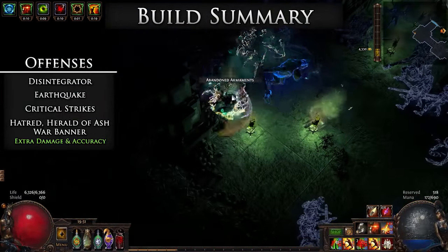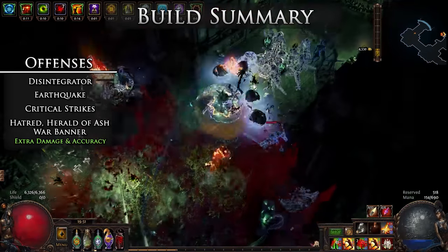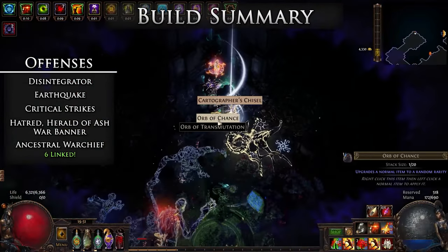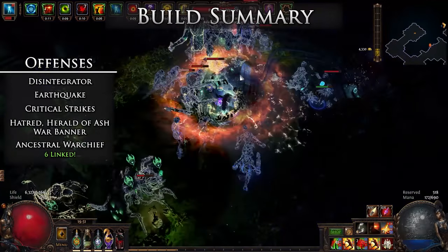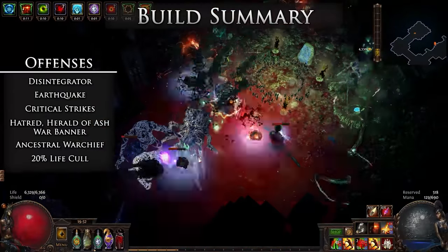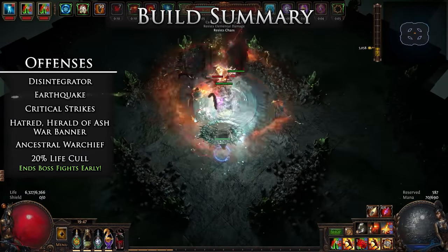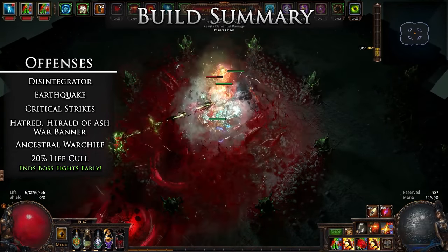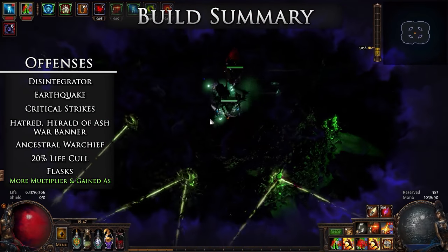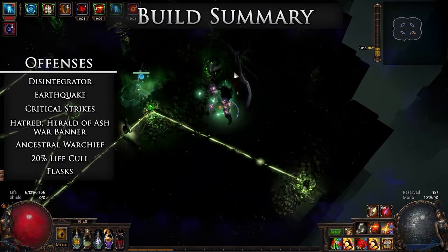In my build, I was able to score an amulet with physical gained as fire and Aspect of the Spider, so I dropped Herald of Ash for Aspect of the Spider. Ancestral Warchief and Vol Ancestral Warchief: since we are a two-hander build, we have a second full six-link which we can put a fully linked Warchief in. This deals some hefty damage along with boosting our own, and the Slayer gives us a 20% life cull, making us much quicker in their last phases. Flasks are a big damage boost for all builds, and luckily we can get a lot of damage with only our Diamond Flask up.